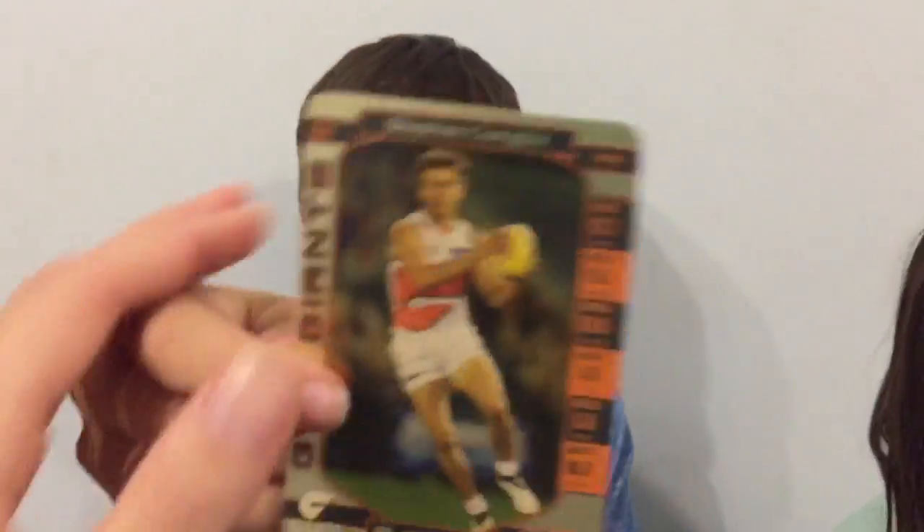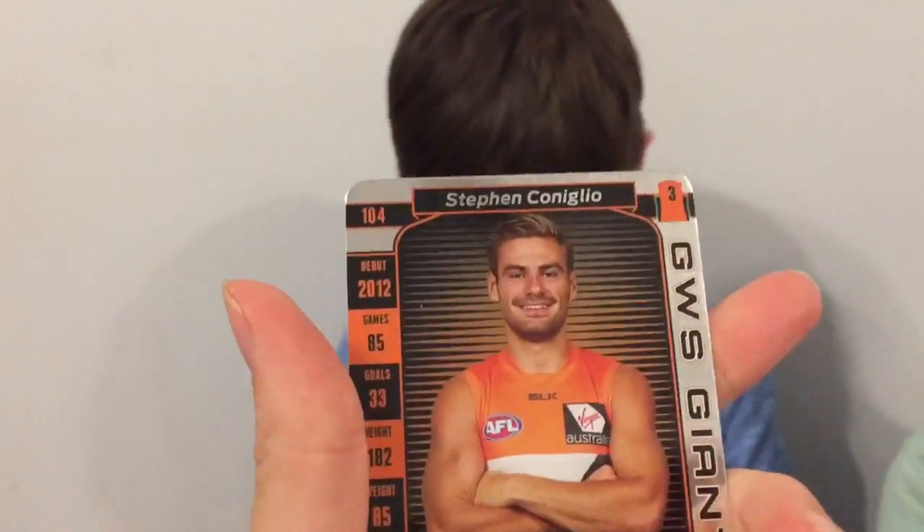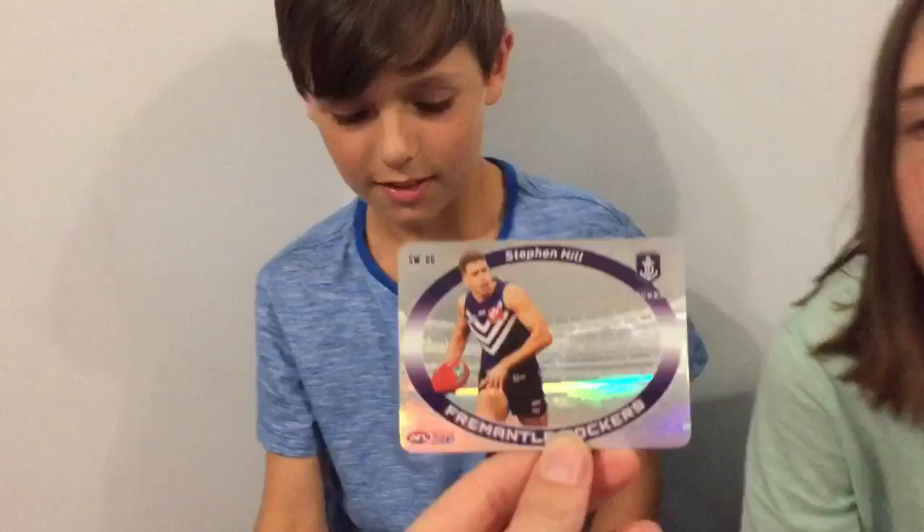We got a Collingwood pop-up, which is pretty good, and a gold/silver GWS card. The best card of the day — starting from the first pack, no wait the second pack — for the 2017 Team Coach season! Awesome. I wonder what else we'll get this season.